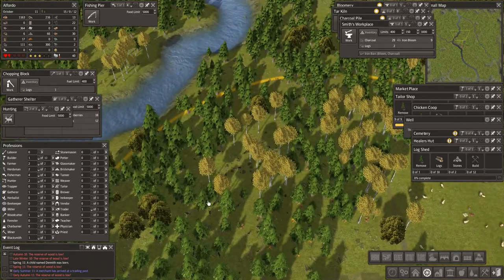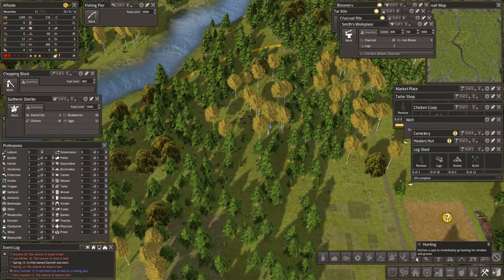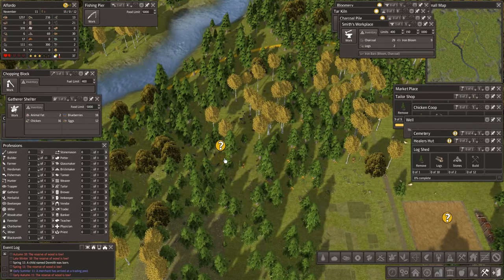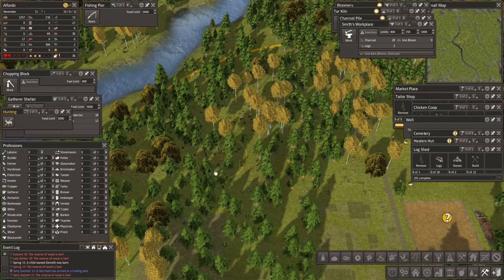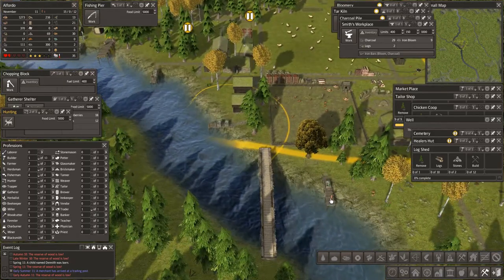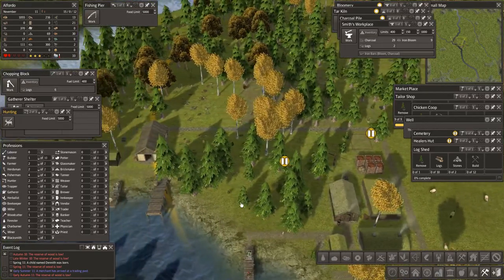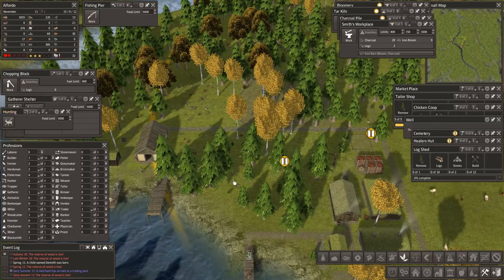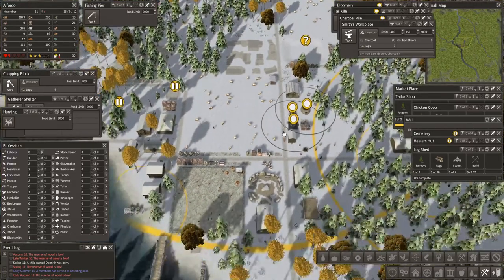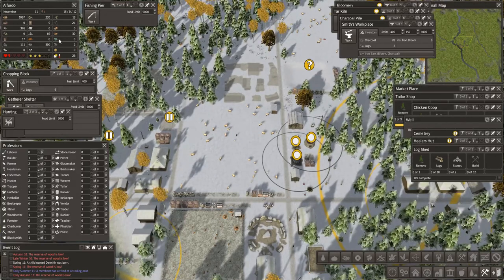We've got so much iron in this area. Let's see if we can get the hunter bringing us in some more. There we go — close enough, some of you wander in there, throw some bait out for them, hunter. These guys are working well. We've got some herbs. Reserve of wood is low. Reserve of food is a bit low as well but we're at 1,095 with 220 fuel.